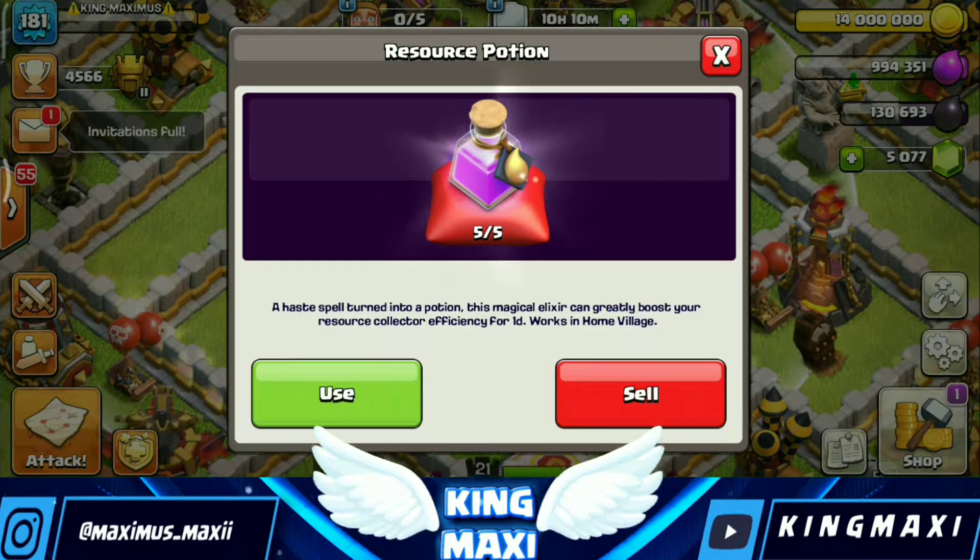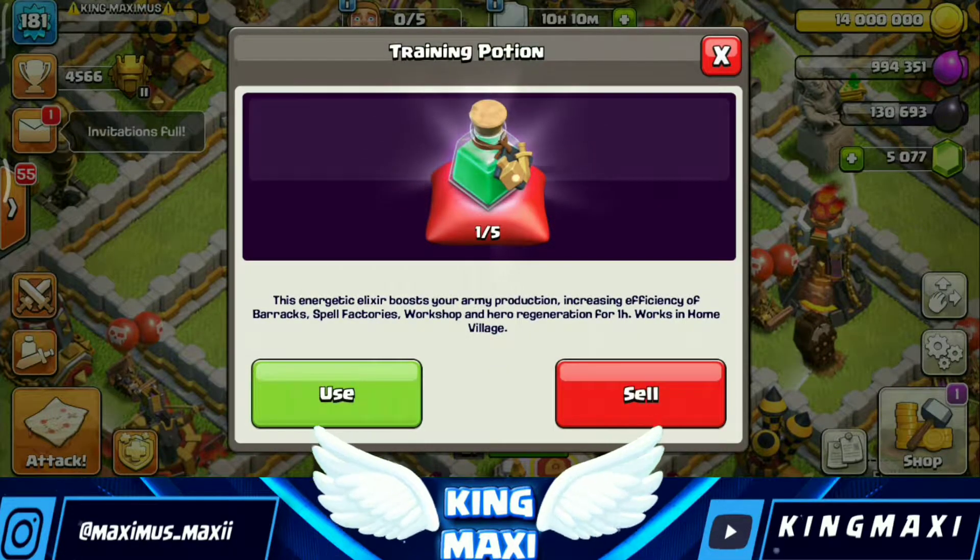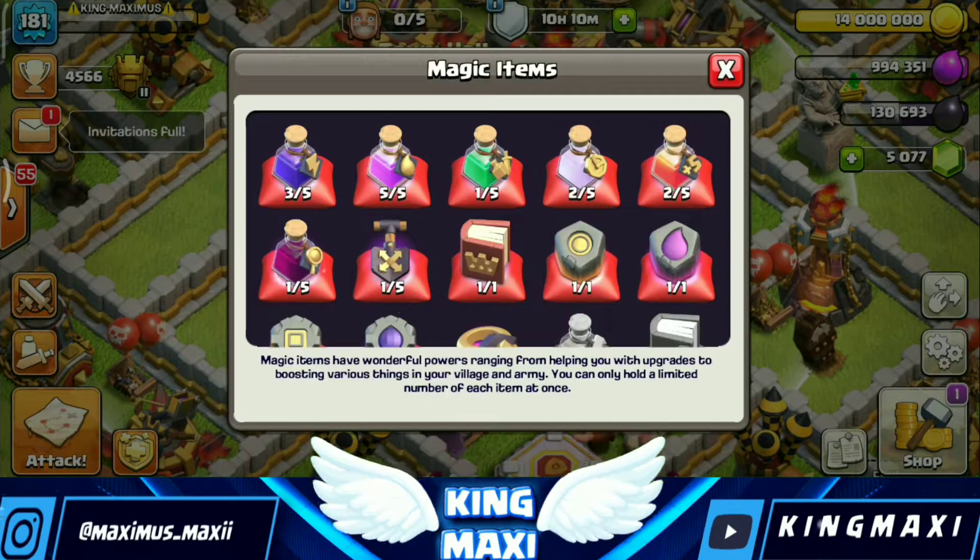If you use the research potion, you can boost the collector's boost. If you use the collector's boost, you can boost it. If you use the 1-hour training potion, it's a 4-hour boost and you can boost the barracks.